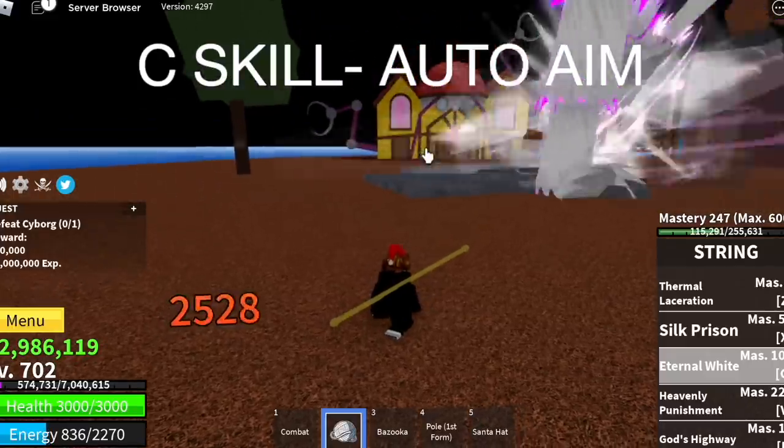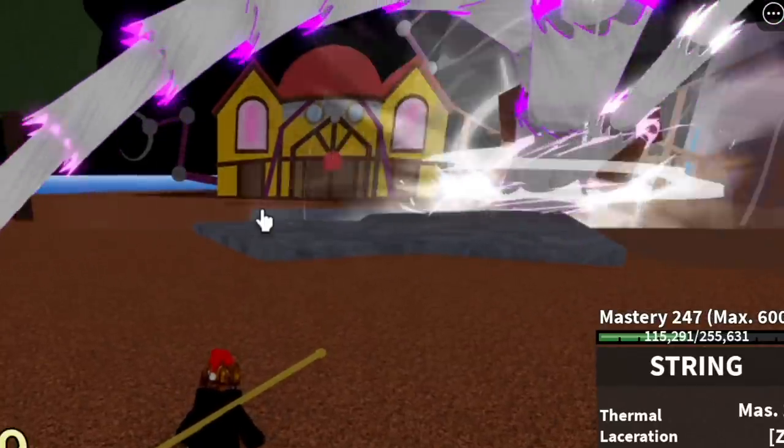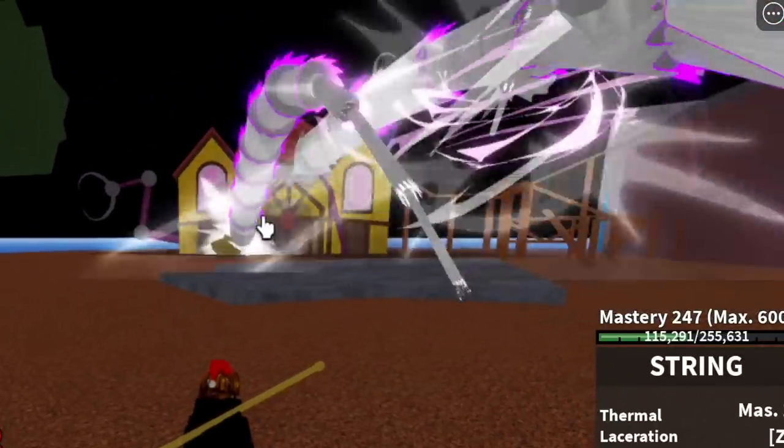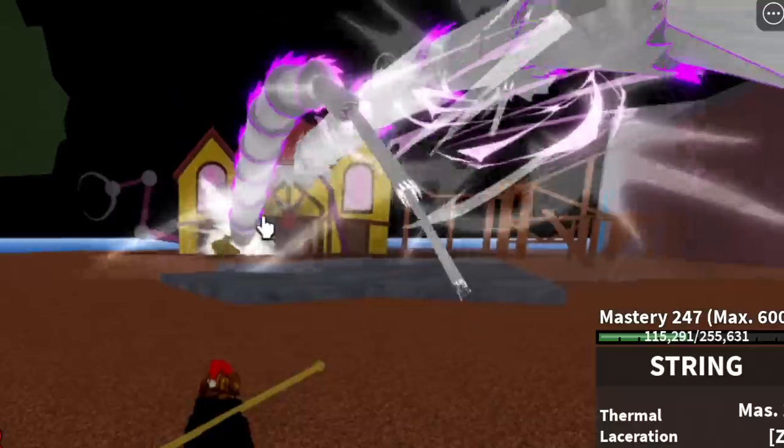The revamped string fruit C skill is now auto-aimed. Check this out — the cursor is here but it is attacking the enemy on the right side of the screen, which is really good. One more if you haven't noticed it. There you go.